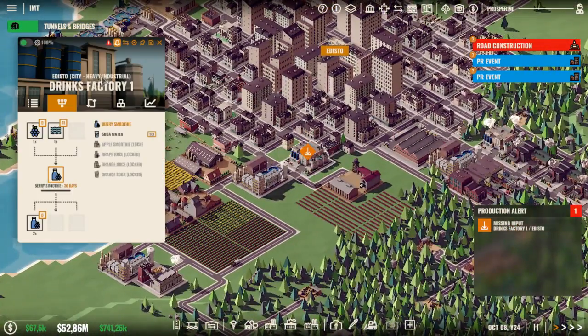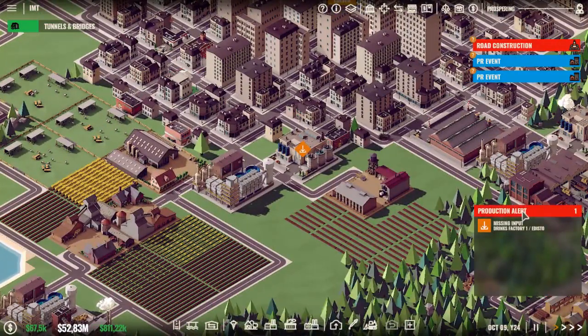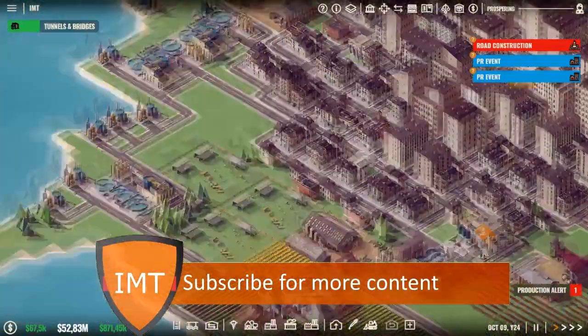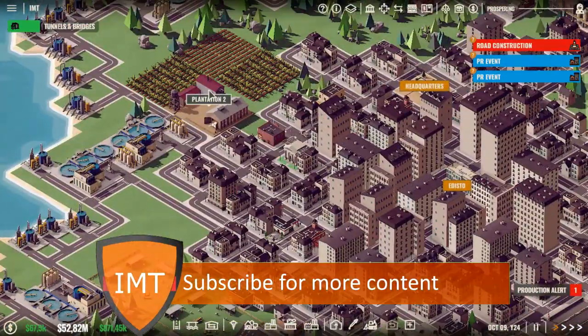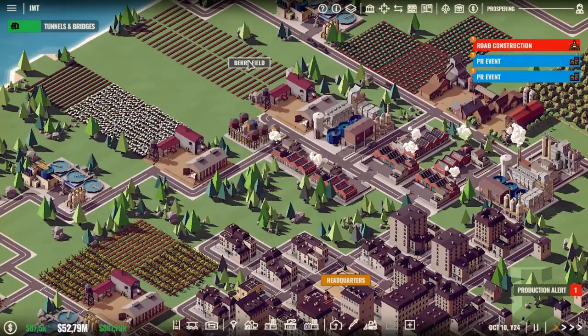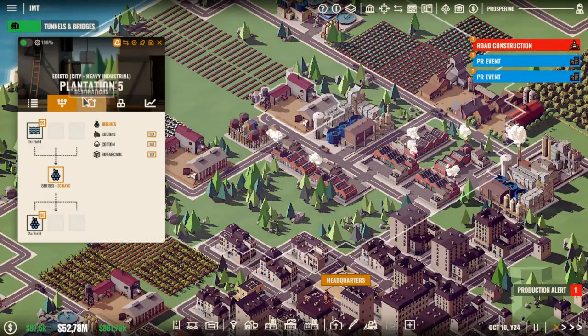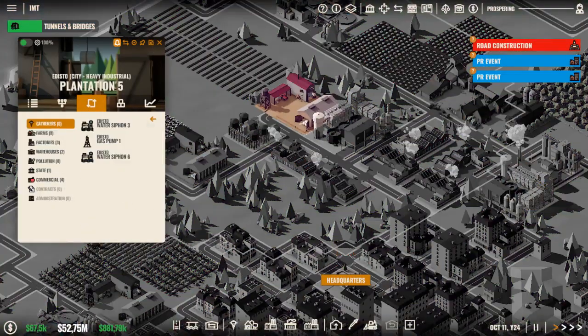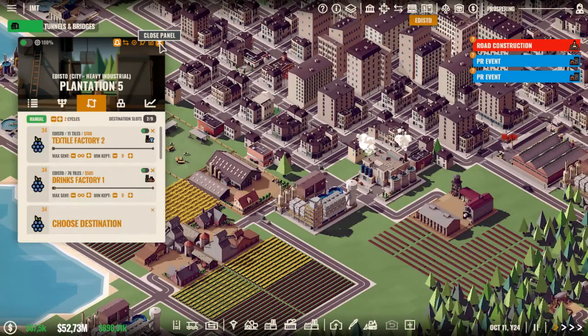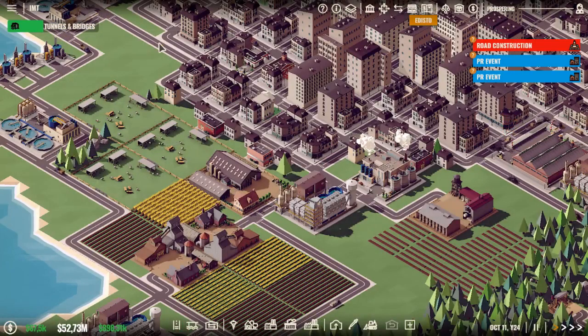What's up with the drinks factory? Maybe they don't have the right amount of berries or something — sugar, berry fields. So they are making berries and they have quite the amount. Let's give some to the drinks factory then. So the problem is also fixed.